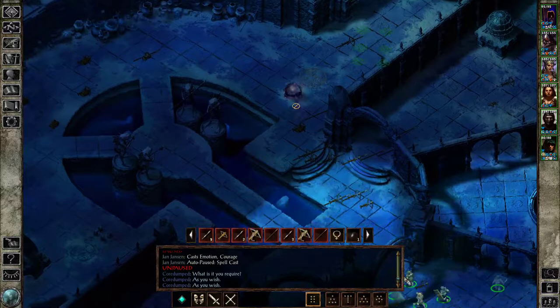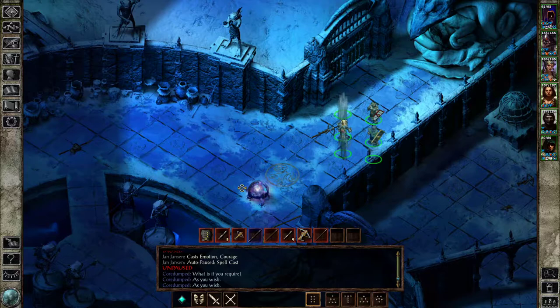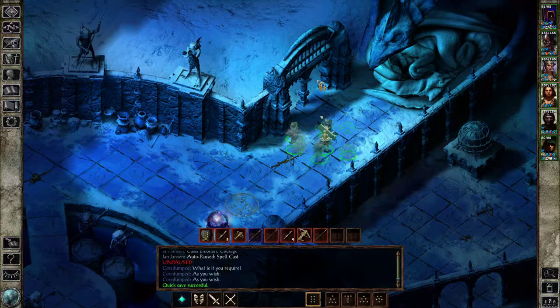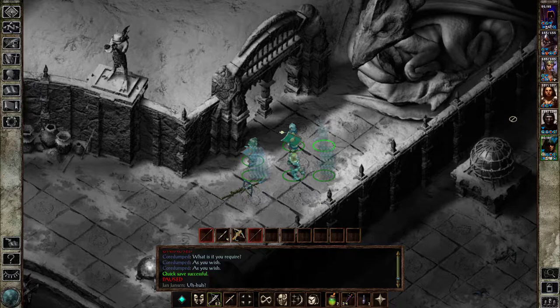Let's continue exploring the temple. We have this orb which I broke in the last episode, but since something kind of unseen happened, I wanted to see what actually exists before we break this. Let's just explore — I gotta go through, it's not a pathway. In that case, I'm gonna buff a little bit more.